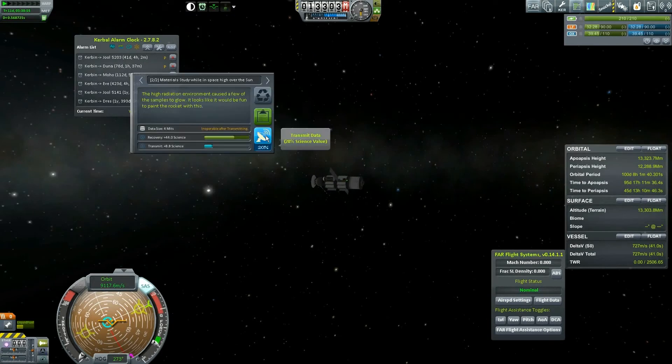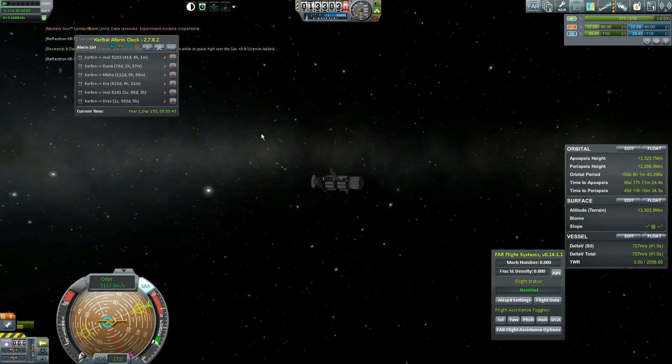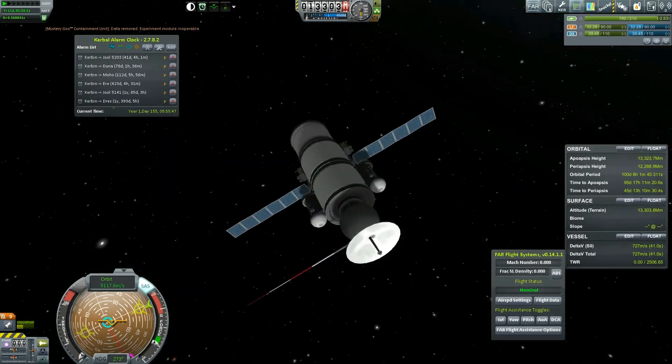Let's hurry while it's still telling me it's okay. We're going to transmit this data from space high over the sun for 8.8 science — look at that! Then we're going to transmit the data for Science Junior high over the sun, which is 9.9 science. There we go — that's our first huge data haul in a long time. Now this guy is space junk.